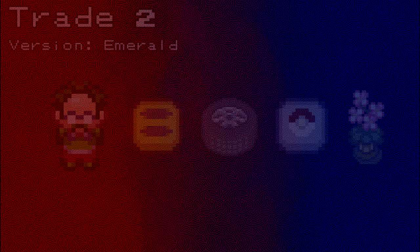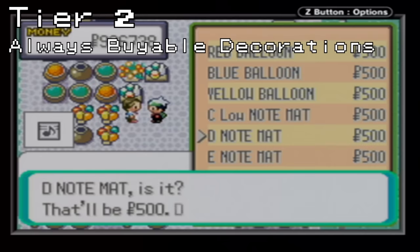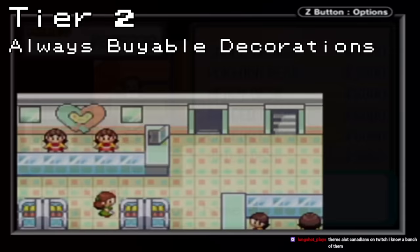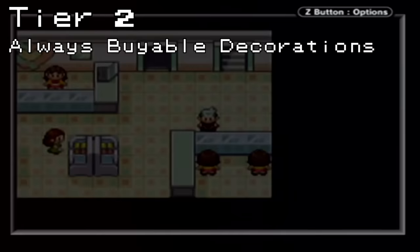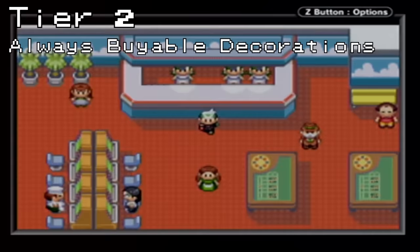The next easiest category of decorations is also the largest, consisting of every decoration that is always on offer from the various decoration shops around the region. This includes the bricks, balloons, and musical mats sold in Slateport, the various flowers and plants sold on Route 104's Pretty Petal Flower Shop, the desks and chairs sold in Fortree City, and the dozens of items on offer in Lilycove City's department store. The department store also makes up the bulk of the Poke Dolls section, almost every kind of cushion and poster, and all of the large mats. The two starter dolls that the player didn't choose are available for 1,000 coins from the Mauville Game Corner — and since you can just buy coins, there's no need to gamble to obtain them.